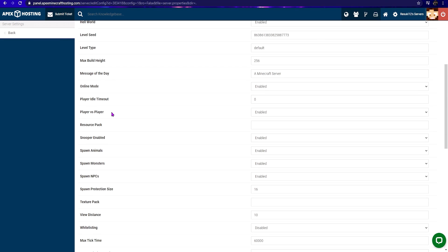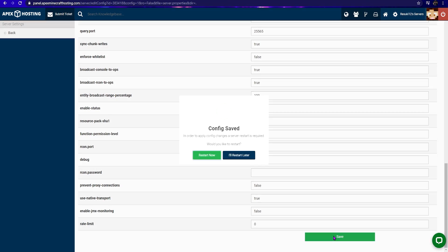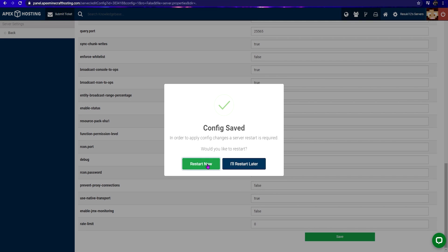From there, scroll down to locate the setting called Player vs. Player, and switch it from Enabled to Disabled, and then scroll to click the Save button. A pop-up will ask if you want to restart, and you can restart now.